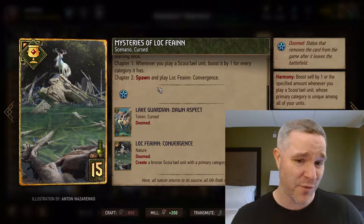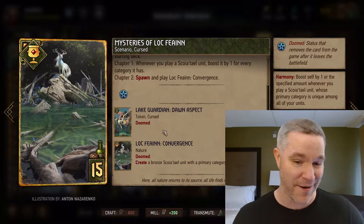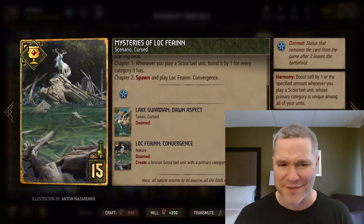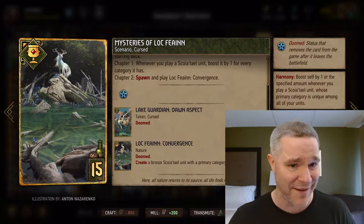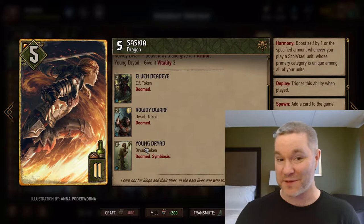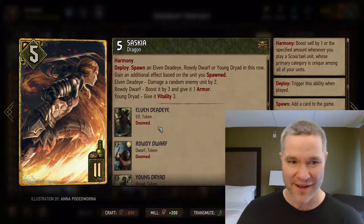Chapter two: you want to spawn and play the Lock Fiend Convergence, which is this dude right here. You're going to create a bronze Scoia'tael unit with a primary category that you don't control, thus proccing all your Harmony engines — which is great. So you want to have all the Harmony engines you have in your hand down before you complete the scenario. This thing is an absolute beast. Saskia the Dragon is here — a beautiful 10-point play. You can spawn one of three guys; remember to spawn the one you already have. You don't want to ruin a Harmony trigger.